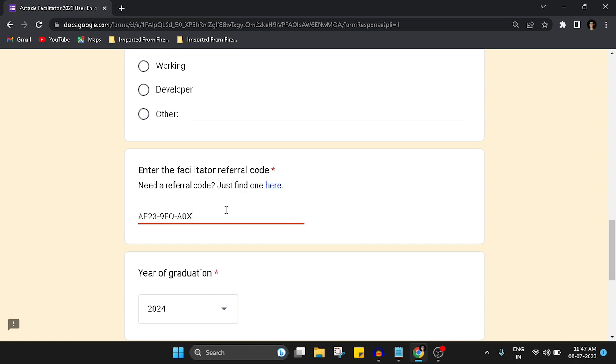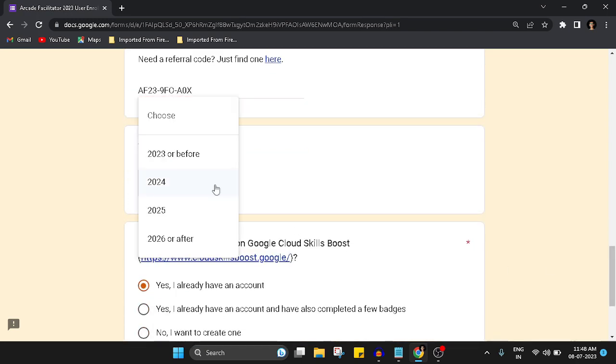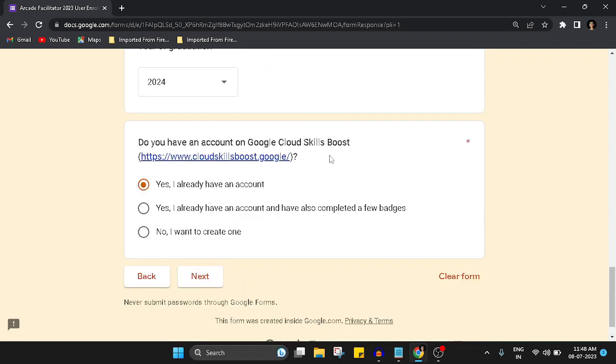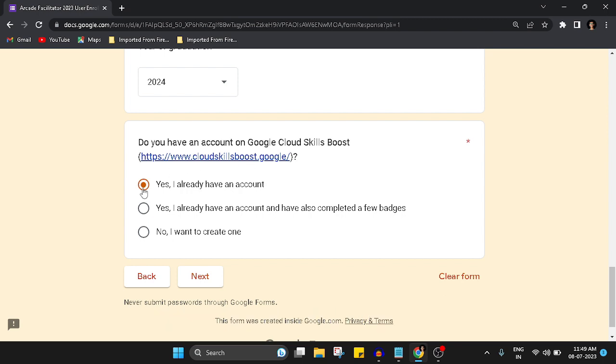Make sure you properly copy the referral code. If you're unable to copy it correctly, watch it carefully and type it one letter at a time. After that, recheck that you've entered the correct referral code, then enter your graduation year. If you are a working professional, you can select the appropriate option. Then confirm that you have a Google Cloud Skill Boost account by selecting 'Yes, I already have an account', and click Next.